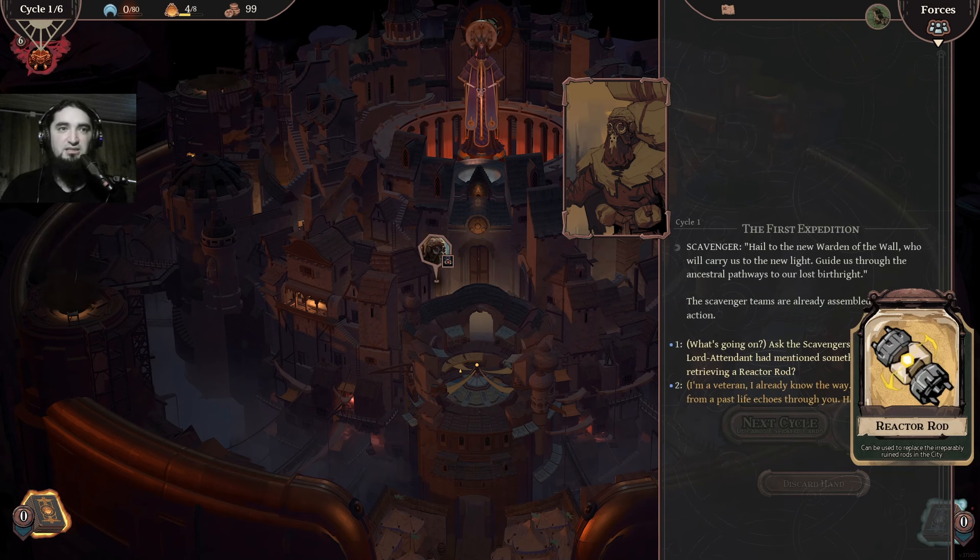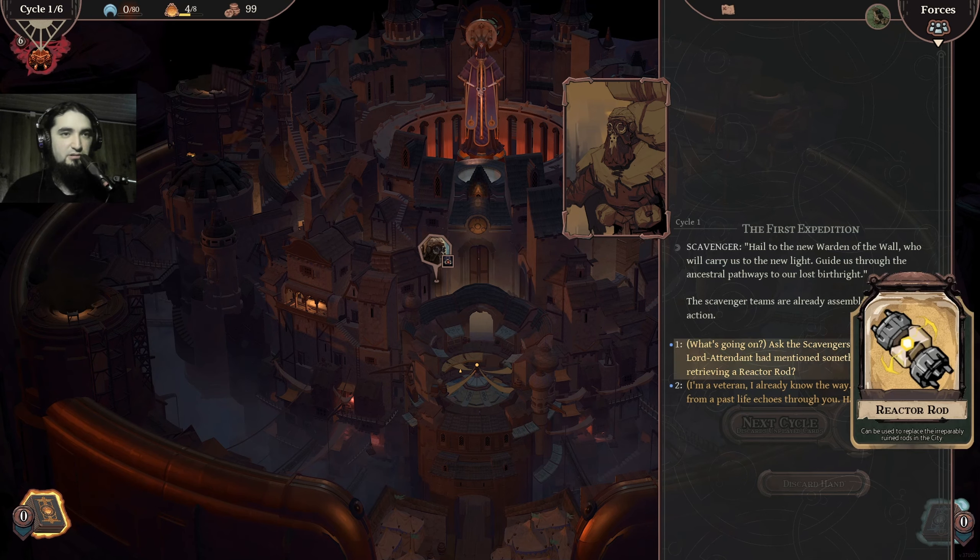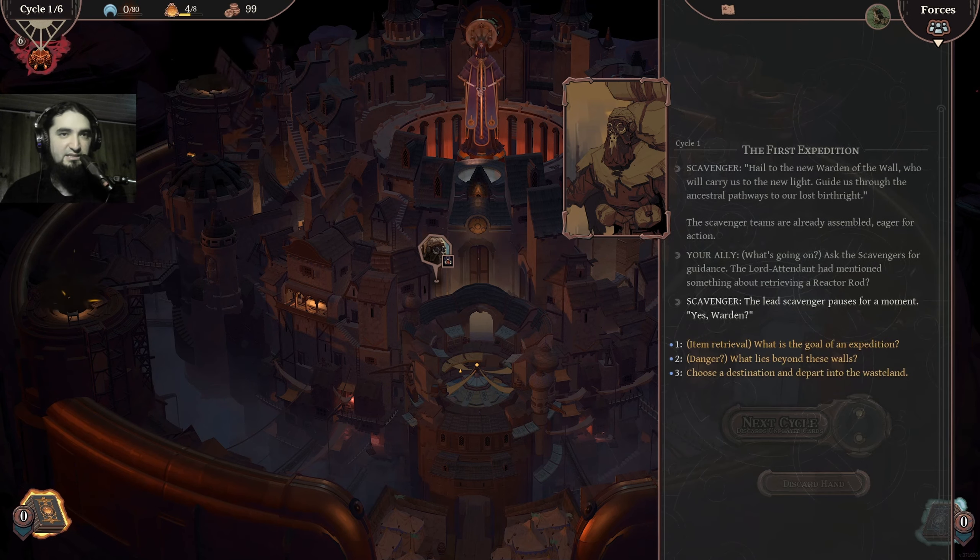Guidance through the ancestral pathways to our lost birthright. The scavenger teams are already assembled here for action. The Lord Attendant had mentioned something about retrieving a reactor rod — a faint memory from a past life. Let's do the first one.